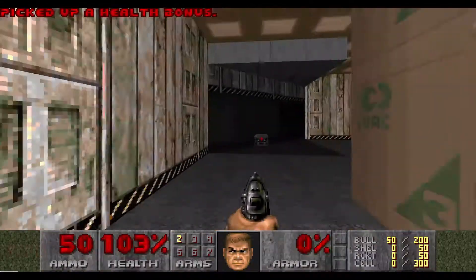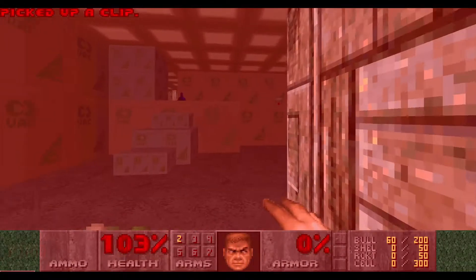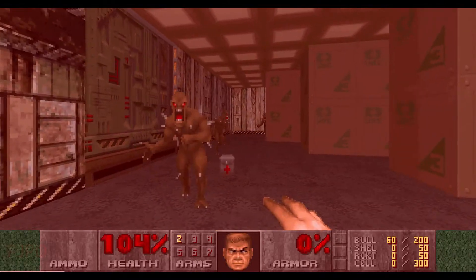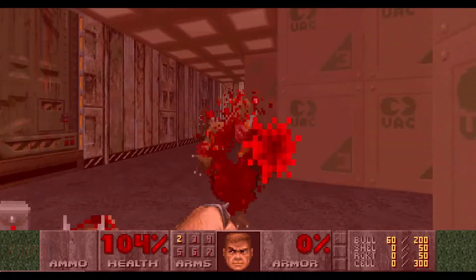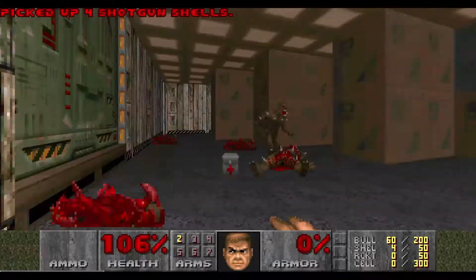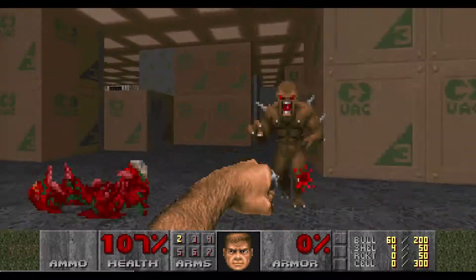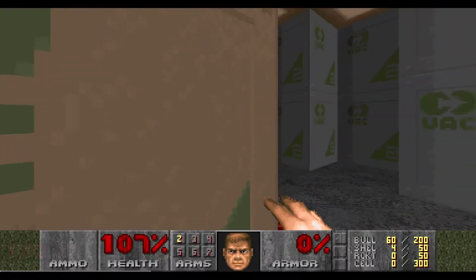This is the first location in Ultimate Doom that you can effectively get this new weapon. So I'm making things hard for myself, having to punch my way out of trouble. Most imps die in one punch, but it's important not to take it for granted. I always need an exit strategy in case they survive the first hit.